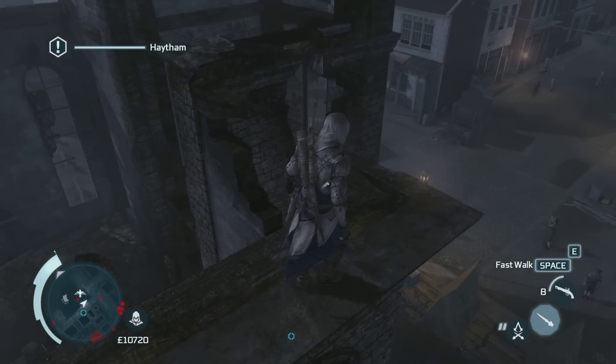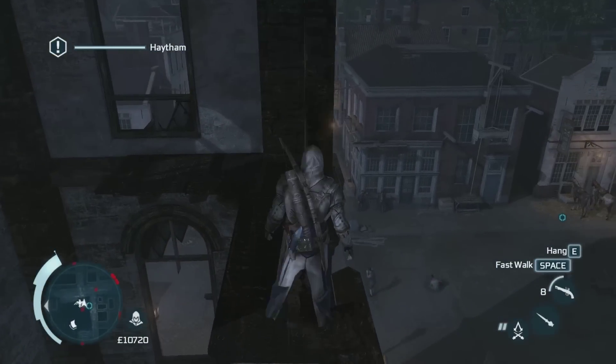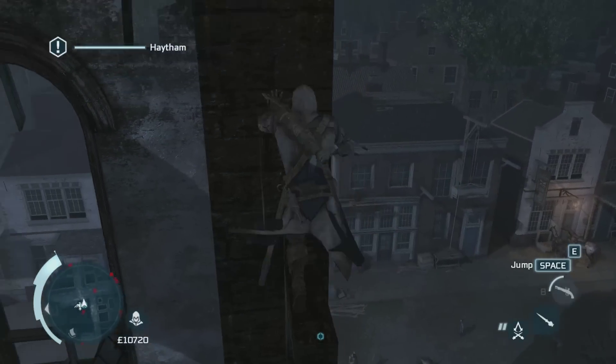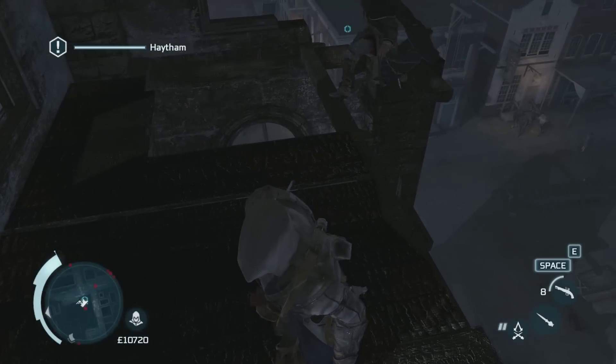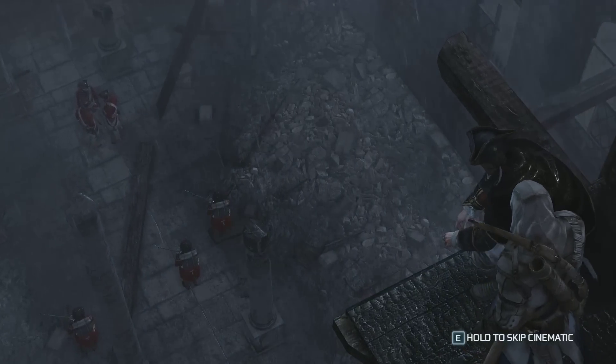Many people play on PC and don't know how to tackle from above. The controls are: hold down the right click and aim at the target you want to tackle, then press E when he's in range. That's about it. In this video I'm also going to show you a shortcut later.